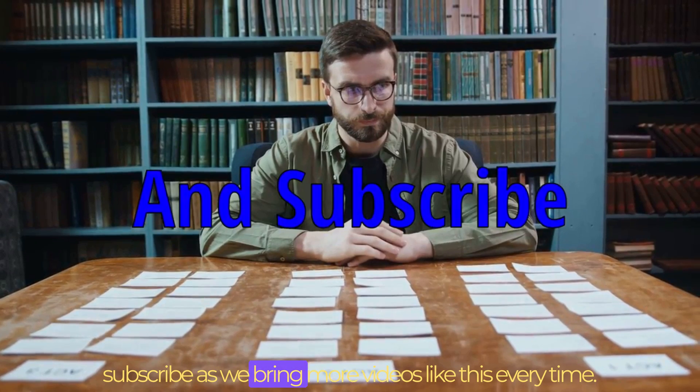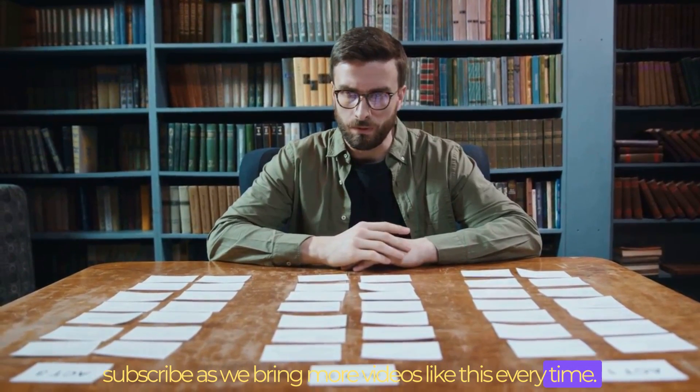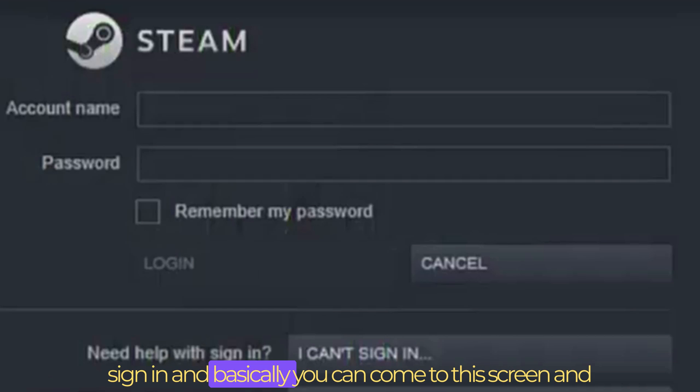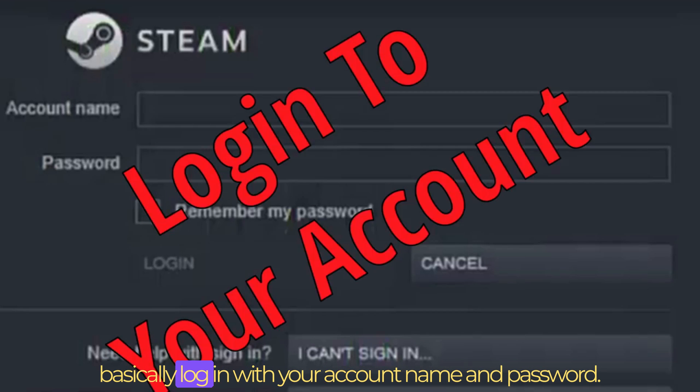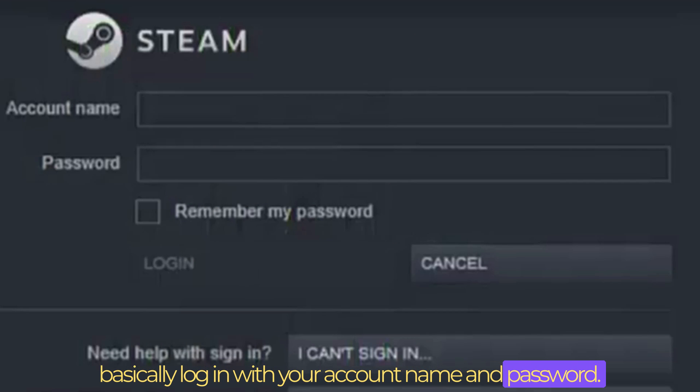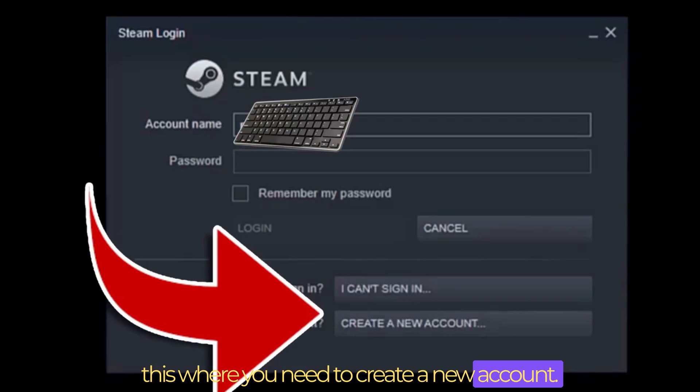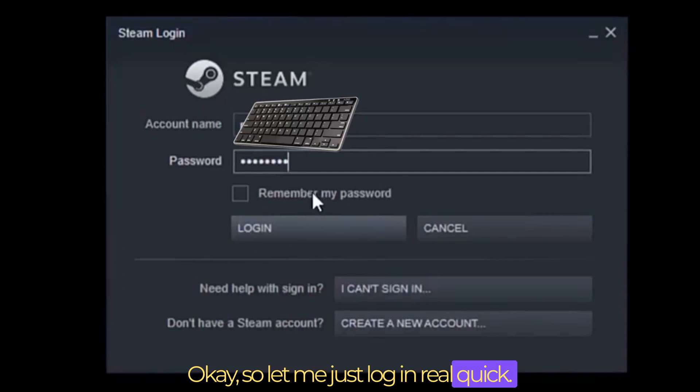Please leave a like and subscribe as we bring more videos like this every time. So the first step to playing games is basically to sign in — you can come to this screen and log in with your account name and password. If you don't have an account, you can click where it says to create a new account. So let me just log in real quick.